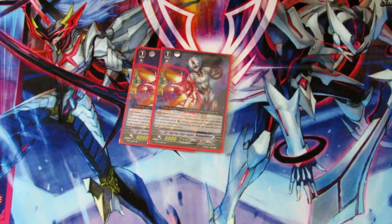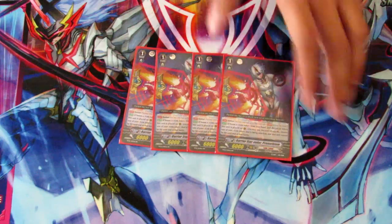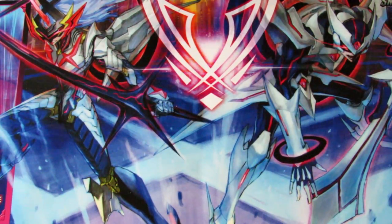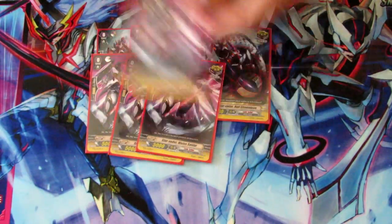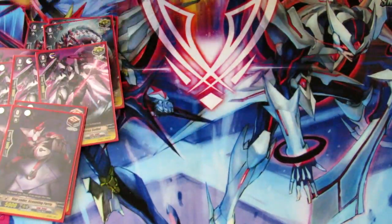And lastly for grade 1s, obviously we're running four Prometheums — four Perfect Guards. Gotta have Perfect Guards to block those scary attacks. For triggers, going pretty standard with eight criticals, four draws, and four heals.